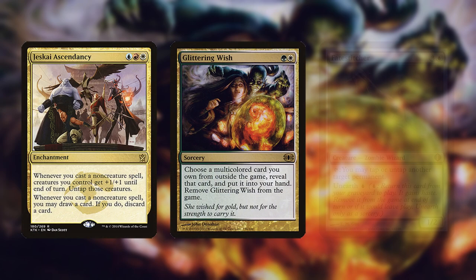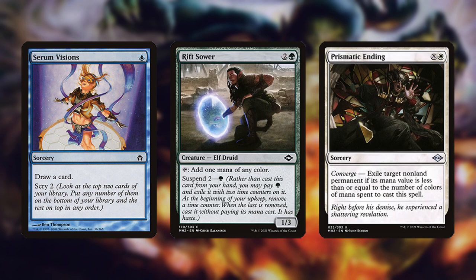Sideboarding: nearly every card in the deck is for the combo and so you cannot cut them, especially Ascendancy, Wish, and Fate Stitcher. However, you can shave on some cards.